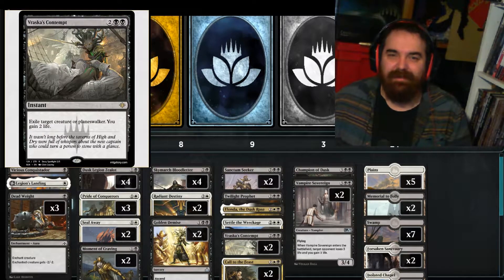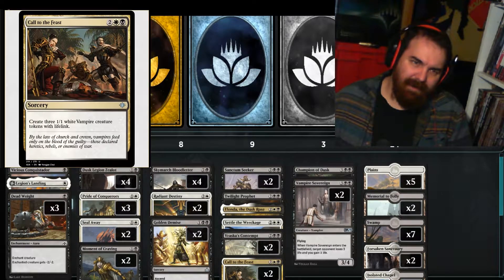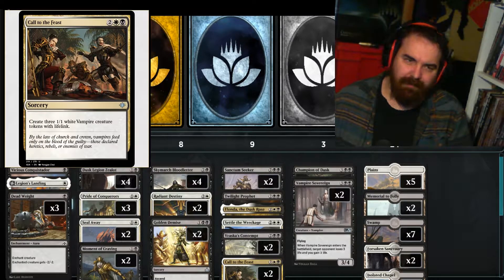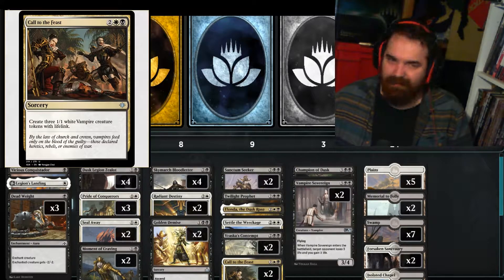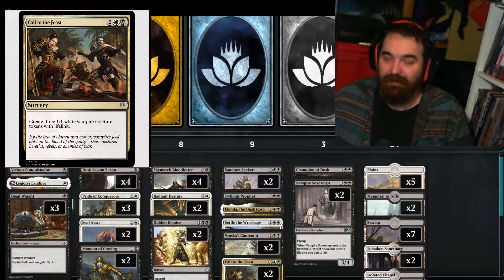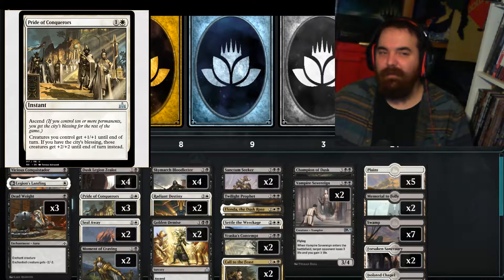We got a 2 of Vraska's Contempt, which is 2 and 2 black for an Instant. Exile target creature or Planeswalker, you gain 2 life. And 2 of Call to the Feast, 2 a white and a black for a Sorcery, to create three 1/1 white vampire creature tokens with lifelink. This is a really important card in the deck — makes 3 bodies for 4 mana. Works really well with Sanctum Seeker to get those extra life gain triggers and helps set up City's Blessing so your Pride of Conquerors can go off way earlier.